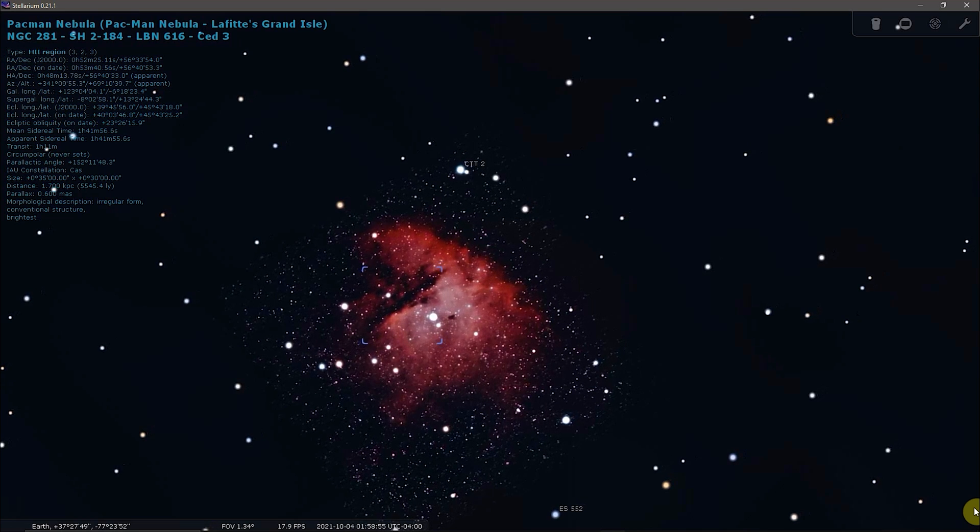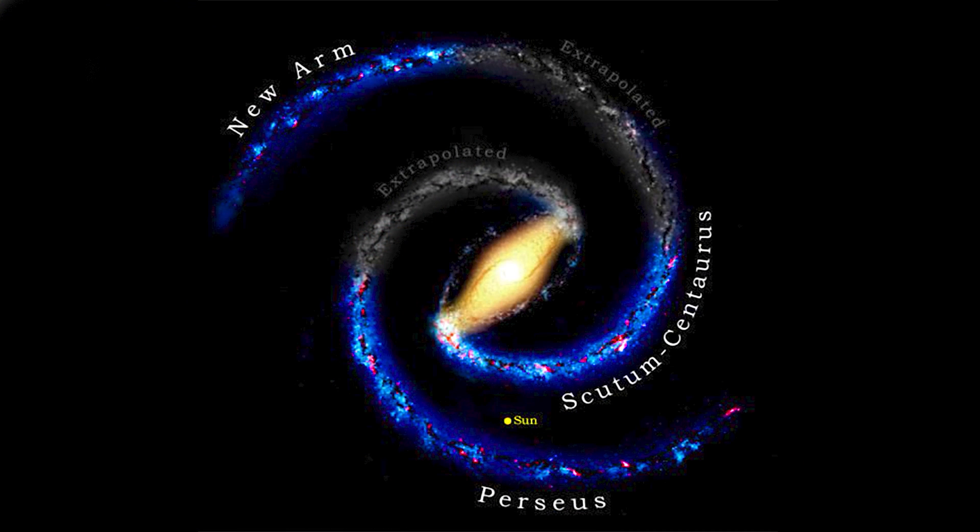The Pac-Man Nebula lies in the Perseus spiral arm of the Milky Way. Named after the constellation Perseus in which it is seen, the Perseus spiral arm is one of our galaxy's two major spiral arms. The other is the Scutum-Centaurus arm. The Perseus spiral arm lies about 6,400 light-years from the Sun, has a radius of about 10.7 kiloparsecs, is over 60,000 light-years long, and about 1,000 light-years wide.